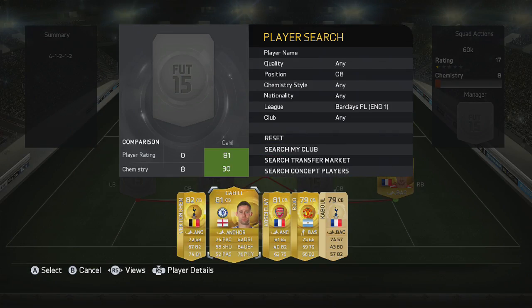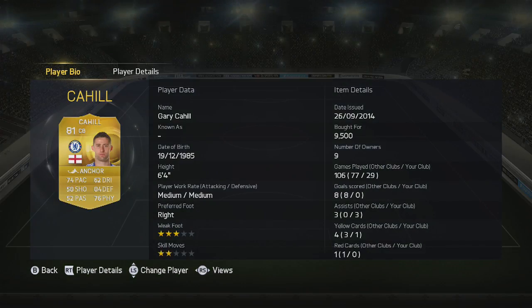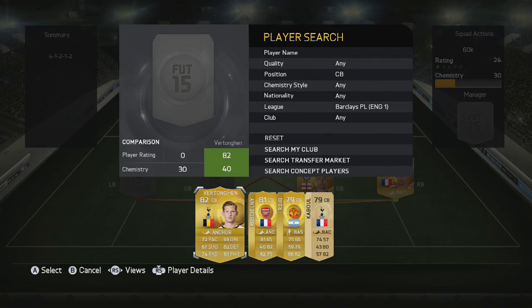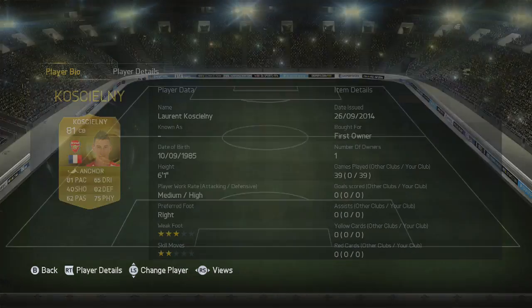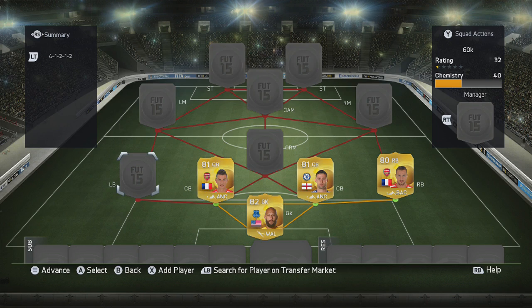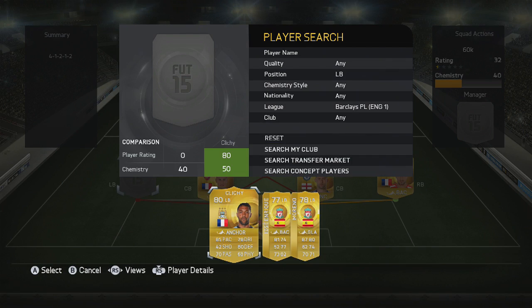The first centre back we are going for is Gary Cahill. Definitely a solid defender, will not let you down. Six foot four as well, so he's tall, fairly quick, decent defensively. Alongside him, I'm going for one of my favorites, and that is Lauren Ciccione. Outstanding. So quick across the ground, 81 pace, high defensive work rate. It's always a player I like to put in my squads, especially BPL ones.